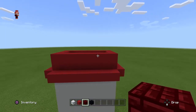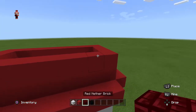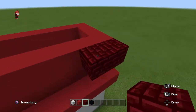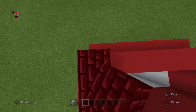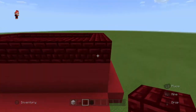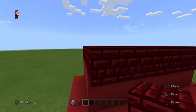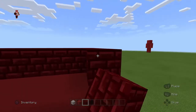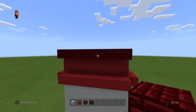Then get your red nether brick and do a full row - a full entire row wrapping around all the way. Then go to the front red nether brick and bring it out by one. Go to the sides, go behind, and do a pop out by one. Just like that.